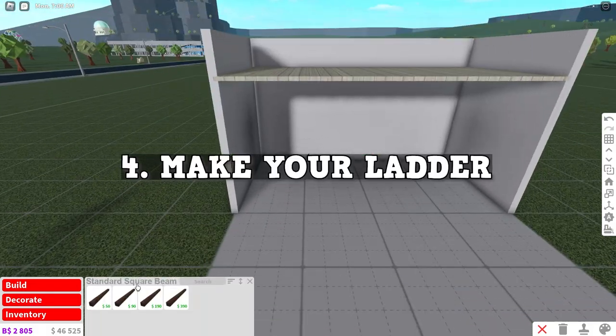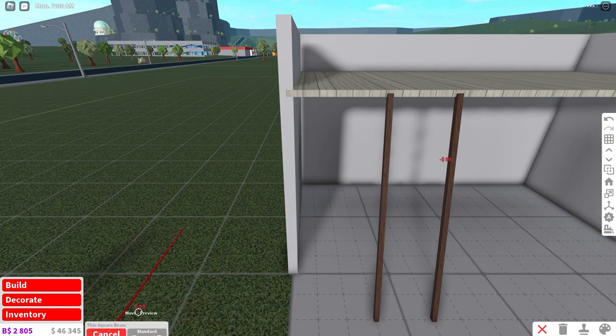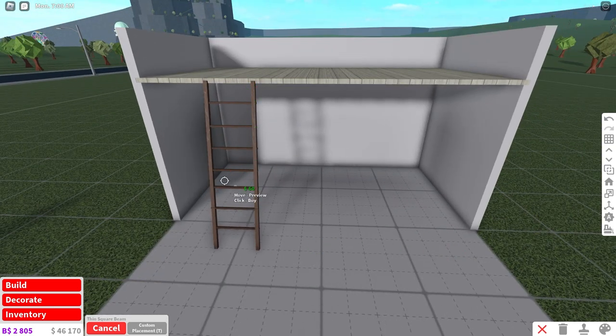Next up, I'm going to make sure that I use a structural here. I'm going to make sure I have a floor and I'm going to connect the standard square beam up to my build just like this. Then I'm going to go to the thin square beam and go along my ladder just like this and connect each side. Now you have your ladder up to your loft.